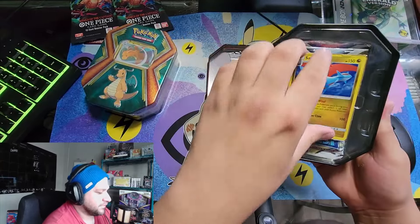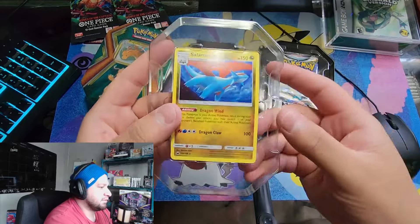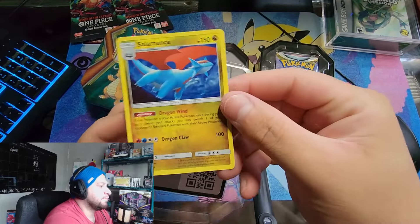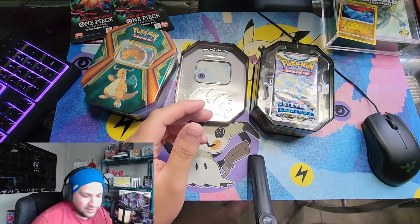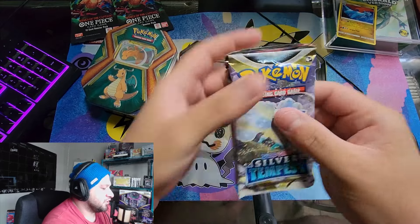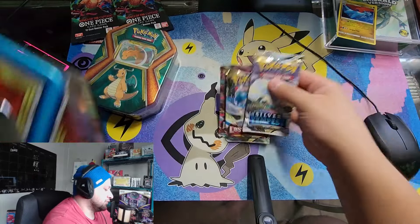Okay, here's the Salamance - the holo wheel Salamance. Yeah, check that out. Salamance my boy. If anybody wants that code, do you get a whole three packs from that if you claim it, or is it just a Salamance? I don't know how that works. Oh, that's right, you get the Lost Origin stuff. These aren't too bad.